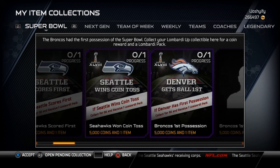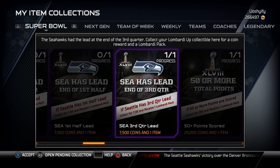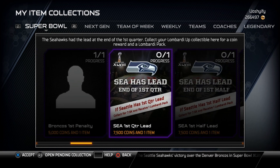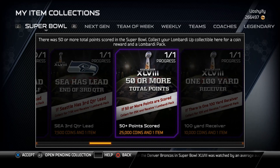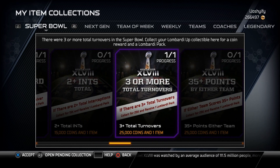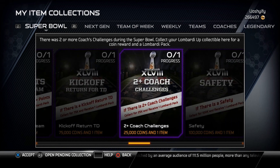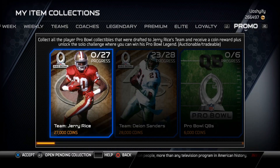With the Lombardi pack, you collect things like Seattle having a third-quarter lead, Broncos first penalty, 50-plus points scored, a 100-yard receiver, three-plus turnovers — stuff like that. If you got a safety, congrats on your 100k. Then you go over to loyalty.